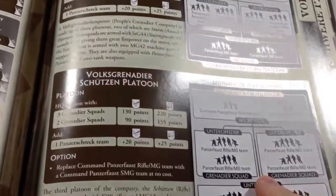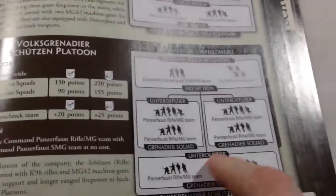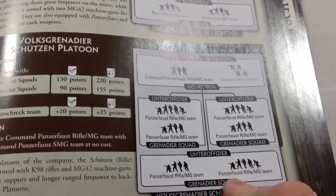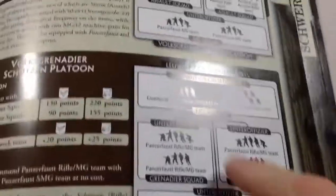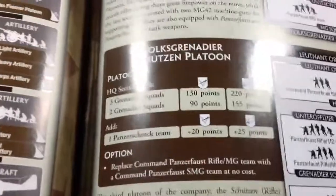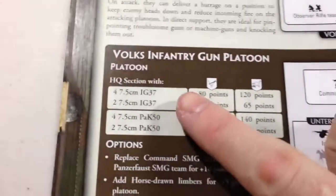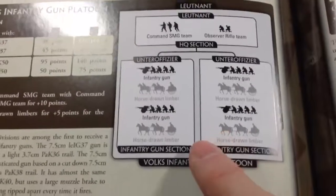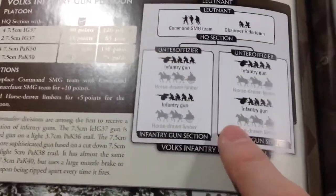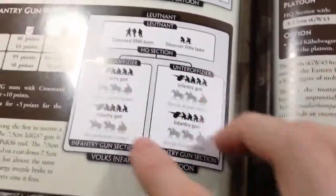I ran two platoons of Volksgrenadiers - the Schultzen platoons. They are rifle MG stands, so two shots as opposed to three for the MGs, and I ran that as the standard seven. I also ran the 7.5 IG-37s - they were short range guns, only range 16, but they do have a bombard characteristic as well as smoke. I ran the four-gun platoon.